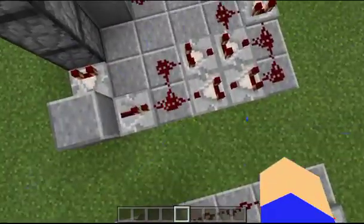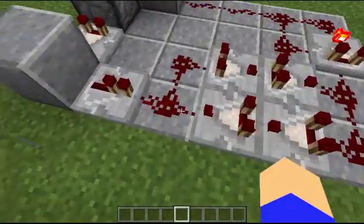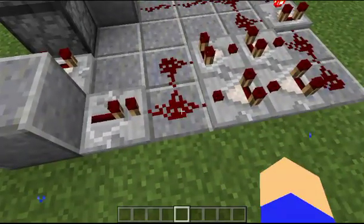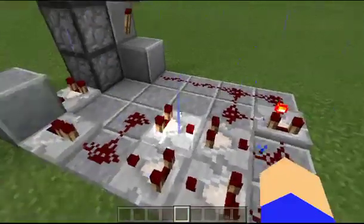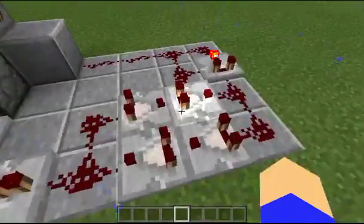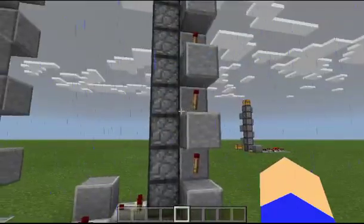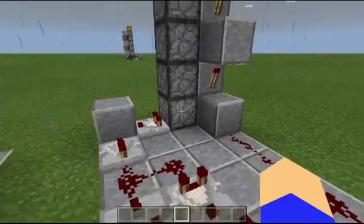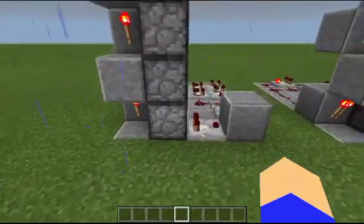There is technically a limit to how high you can build one of these, and the reason for that is strictly because of the comparator clock right here. Now comparators do not restart the amount of power like a repeater — they take the power that they already have and just send it off. So if I have a full power of 15, it's going to go through here, be 14, and come back 13, 12, and just like that — that's what actually allows the droppers to continue going. But as soon as the comparator clock completely shuts off, all items are going to stop, and if the elevator is too high, items are going to get stuck part way up.